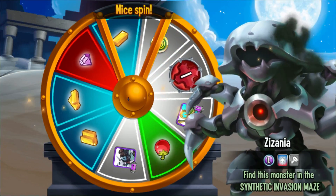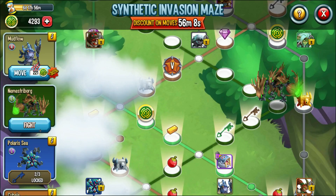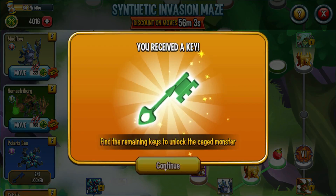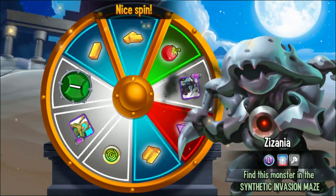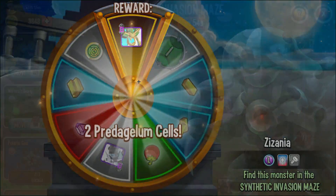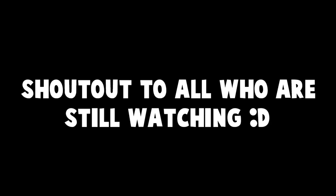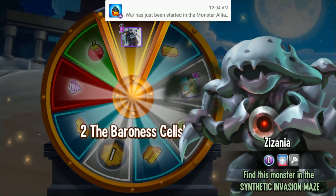I believe this is the only 30% discount that's going to happen in the maze right now — I think it's the one and only. I really wish there were more, or that they'd put the discount at the end of the maze instead — that would have been a lot better. Oh, somebody just started the war, got some cells.